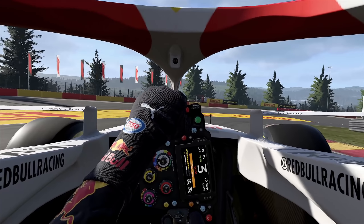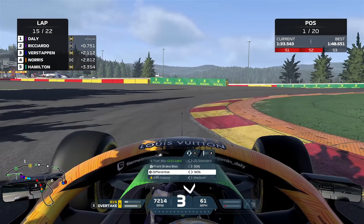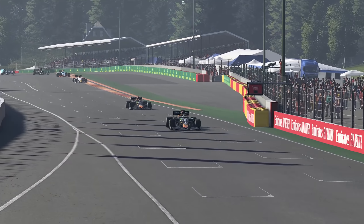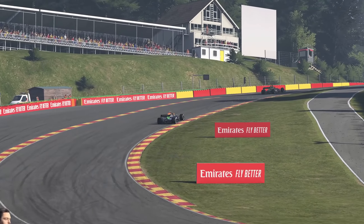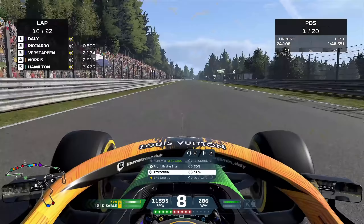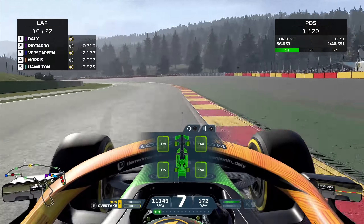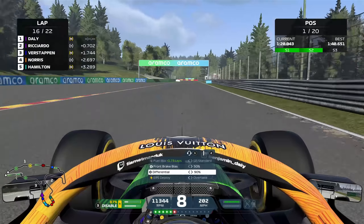Here comes Verstappen up the inside of Norris — this is for the podium. He goes around the outside, turns to the inside for the next right-hander, and the Red Bull driver is through for P3 in this Belgian Grand Prix. Can Lando fight back in that McLaren? He's probably got one more chance with the next DRS zone. Once Verstappen gets in the DRS of my teammate, it's game over. I'm not amazing at tyre conservation — I do probably lock up a little bit more than I should, and that creates a bit of understeer with the front tyres, an issue I've been suffering with this weekend.